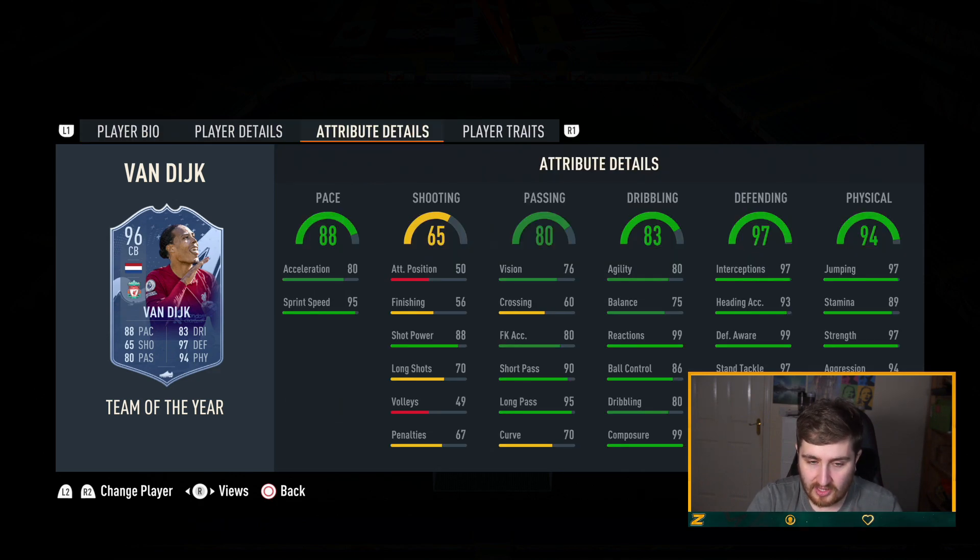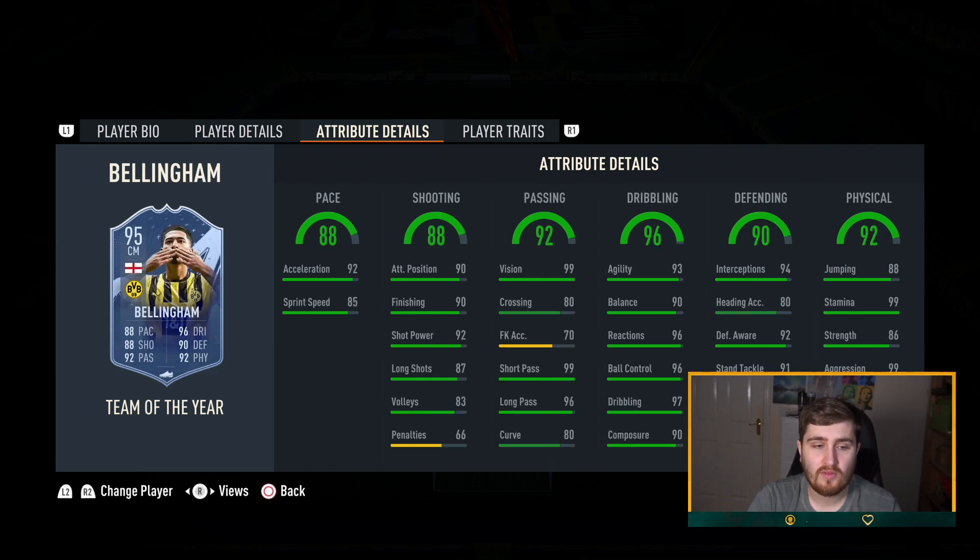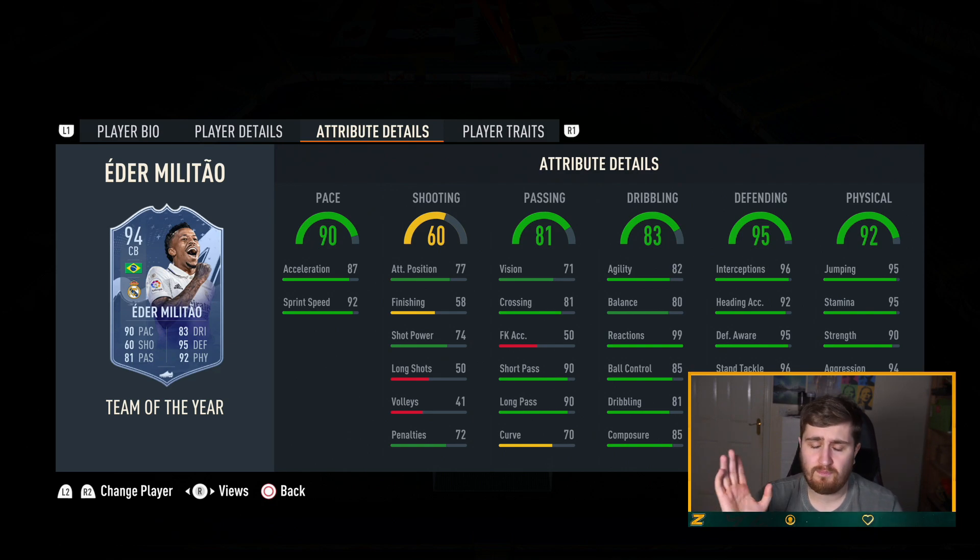Van Dijk is going to be insane, right up there. Courtois — I don't think you'll notice a massive difference but he will be a bit better than the normal one, so once he drops in price I'll probably get him if he's reasonable. Militao will probably be better than Van Dijk if you are playing at a high level where it's more about pace and through balls. At a lower level where people can't break you down, I think Van Dijk will be better.